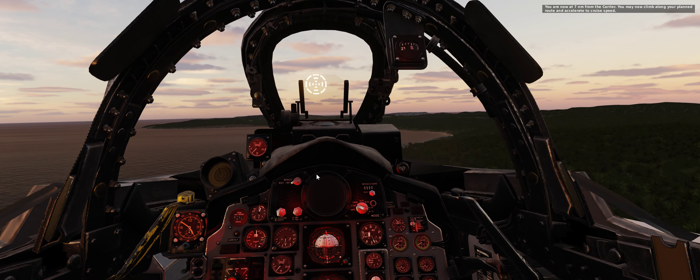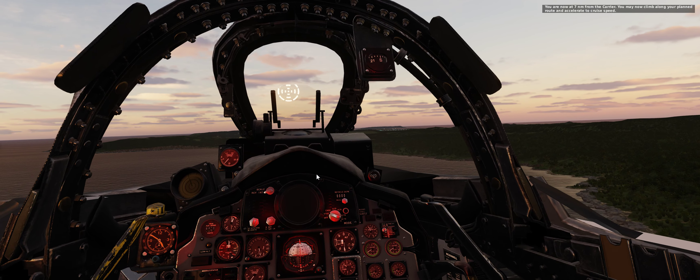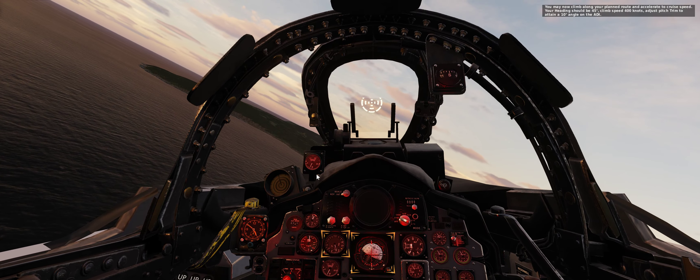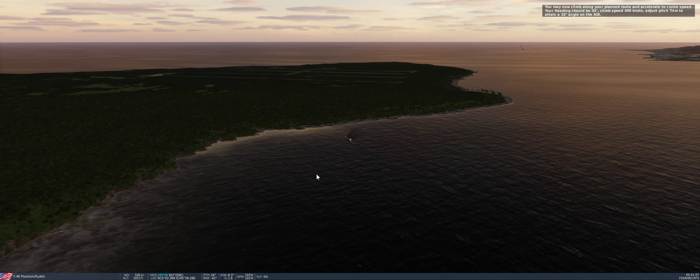You are now at 7 nautical miles from the carrier. You may now climb along your planned route and accelerate to cruise speed. Your heading should be 45 degrees, climb speed 400 knots — adjust pitch trim to attain a 10-degree angle on the ADI.